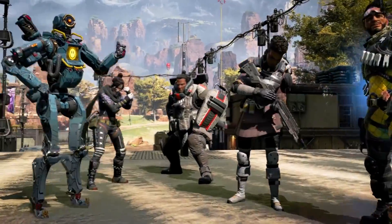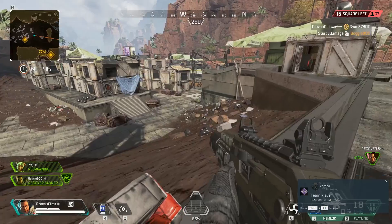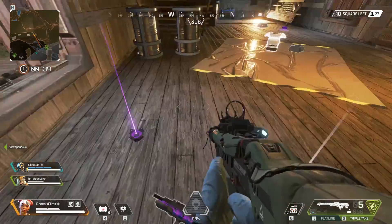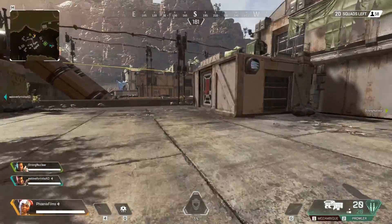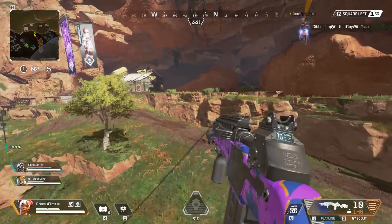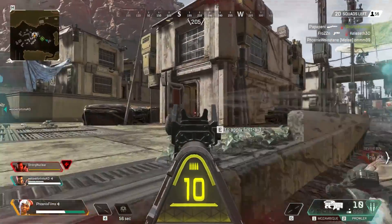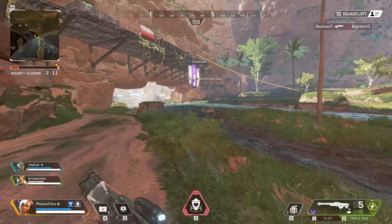Hot tip: these beacons often have supply crates around them. Since reviving your teammates brings them back with no loot, be nice and make sure there's a gun or two nearby so they don't immediately get clapped. Slum Lakes — this underutilized zone is at the edge of the map, which makes it a great spot for picking up loot but perhaps not so good for getting kills. You can easily zipline over to the elevated area just northeast of the zone, and there's a nearby respawn beacon if a teammate goes down. Always nice to have a safety net.